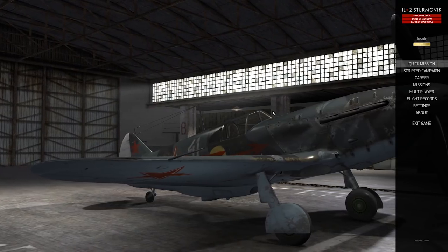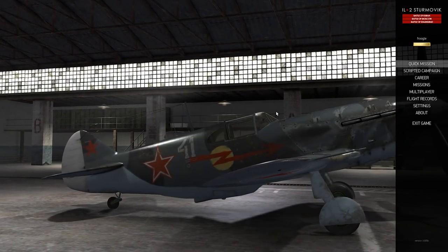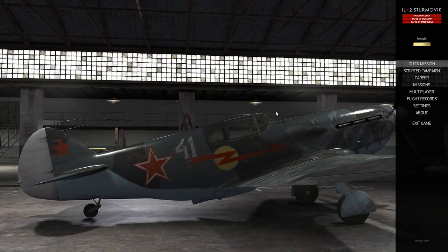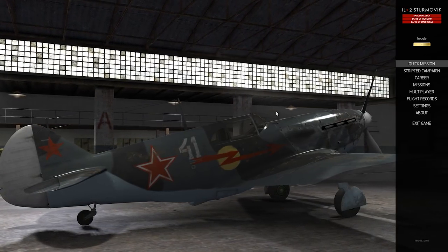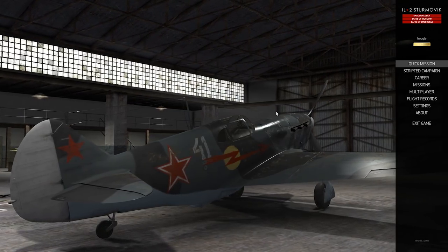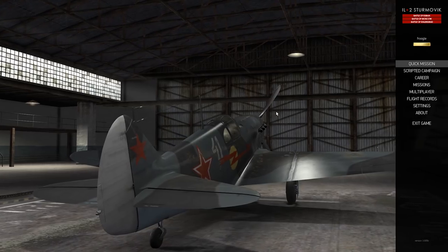This is a LaGG-3 — what you're looking at is the actual game engine. That is my aircraft with the paint skin I had on it. IL-2 Sturmovik is right up there with DCS World as one of the most amazing, jaw-dropping visual delights in any simulation. They've also extended this to ground combat — they just released a tank battles add-on which puts you in the seats of various period tanks for simulated tank missions.